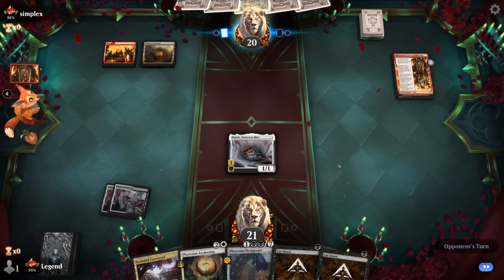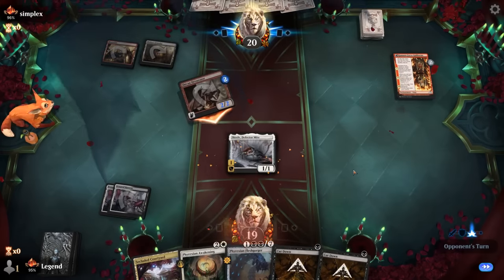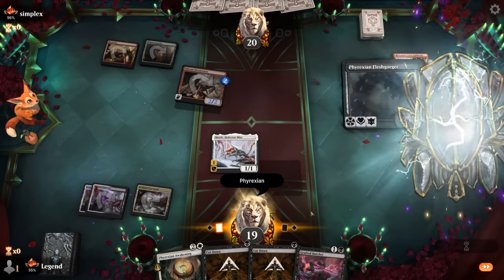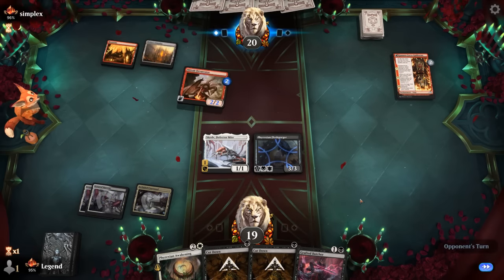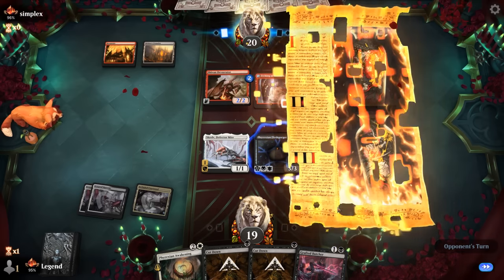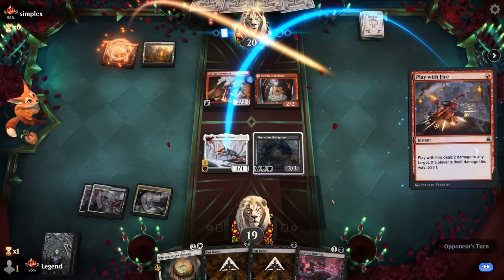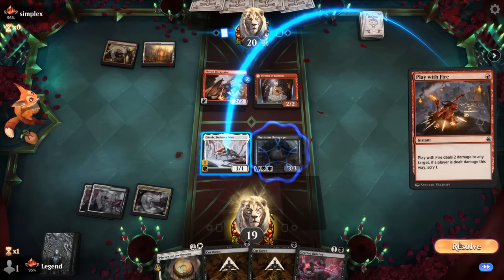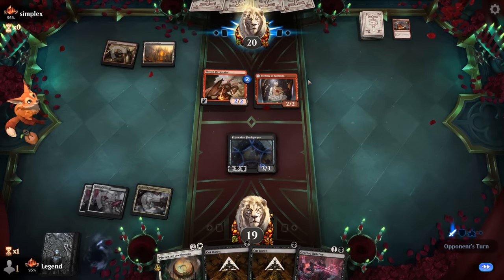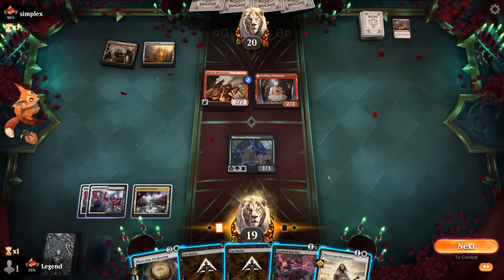Opponent has a Sheave and Devastator — the Devastator is still within range of Cut Down. We go for Flesh Gorger. Just need to watch out for Monstrous Rage pumping Etching of Kumano to trade for Flesh Gorger, so we might have to take the hits. Play with Fire kills Scralv. We won't give pro-red on Flesh Gorger in response even though now they could go land, Play with Fire. Opponent passes. Flesh Gorger attacks — we doubt the opponent double-blocks since we can punish that — and we play Missionary, keeping up Cut Down.